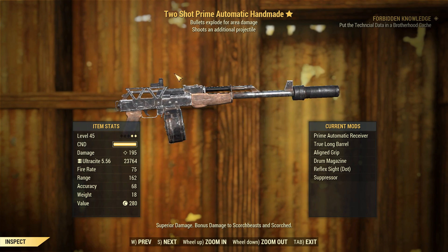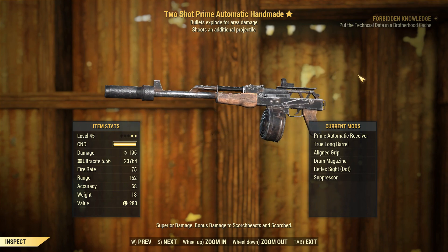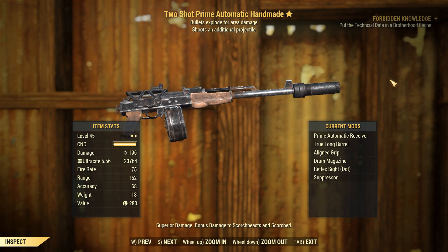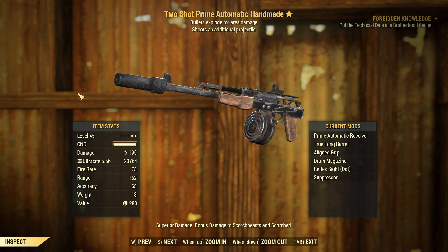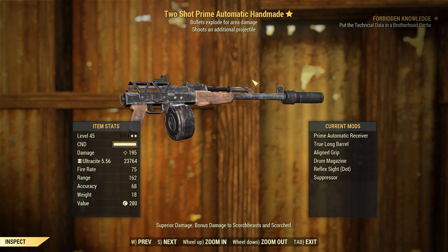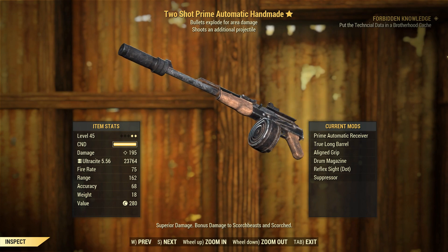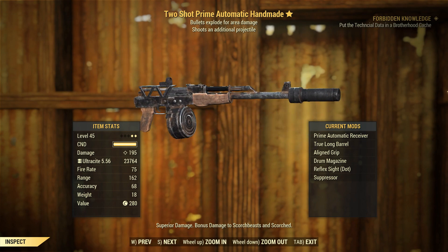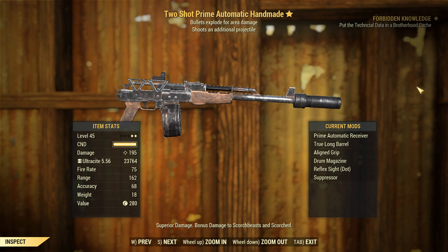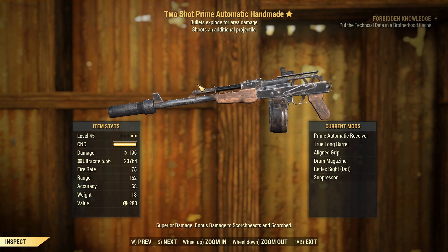G'day, this is Captain Noob, and finally a TSC weapon that I'm actually specced to use properly. This is the Two-Shot Explosive Handmade Rifle, and it is a really, really powerful weapon. We've also got the Prime Receiver, so we do more damage to Scorch Beast and Scorch, which would be very good if we're facing off against the Queen. And we're also doing 195 damage off the bat there, without any perks.